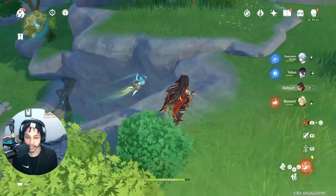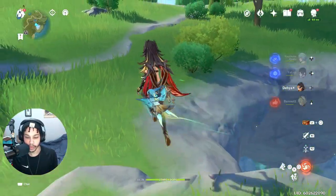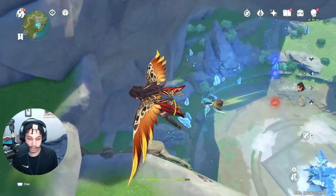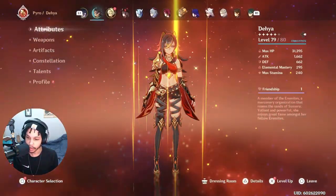Even though I am running a vaporize team right now, that's mainly because I've been testing out double Pyro with double Hydro, with three units that scale off max HP, so we can make use of that buff. But first things first, we're going to try against the Melt Flower quickly.